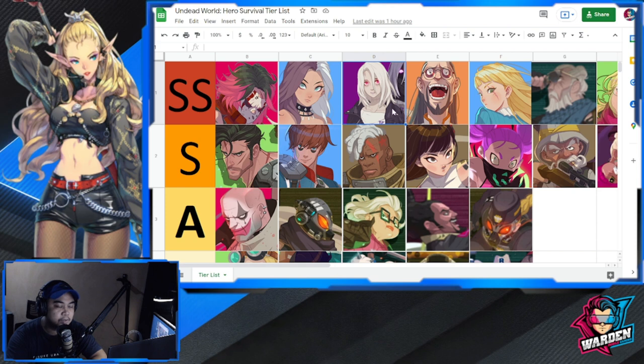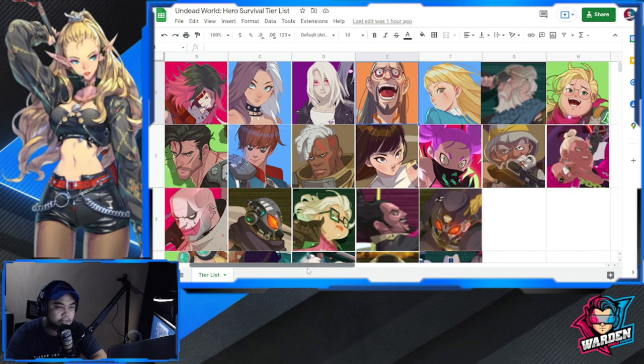Then you have Helen, as usual a staple for Tier SS. You also have Astra, who is good for revive and resurrection, and Britney — she is a must-have for any player regardless of which team you favor. Her AOE ultimate is really a must-have in Skyscraper, especially when facing waves of attacks.